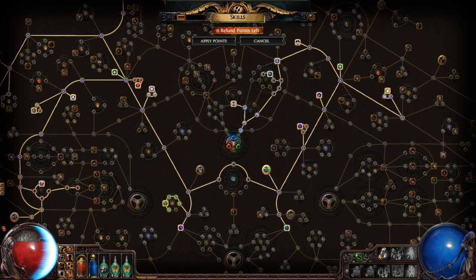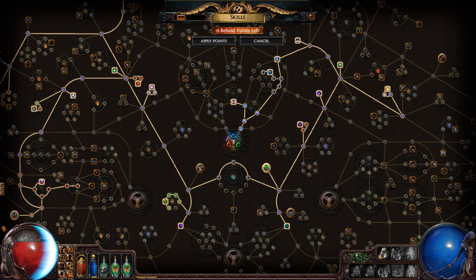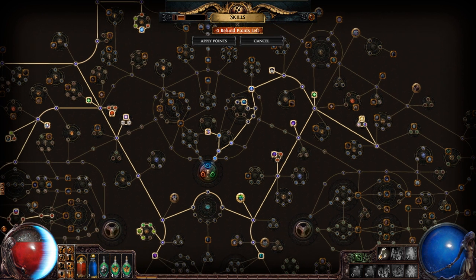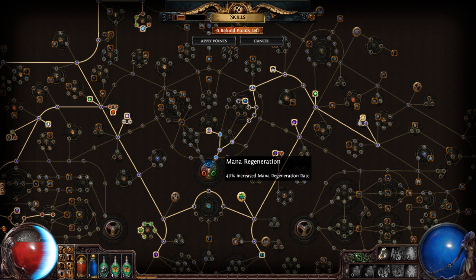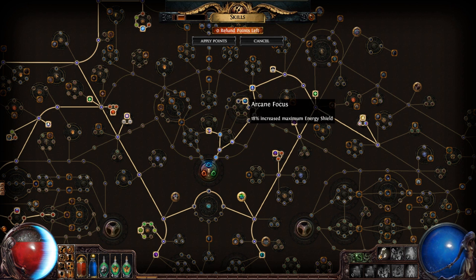I started as a witch — it probably could have been a scion with that life regeneration — but essentially what I did here was I went full-on summoner because I haven't played a summoner in a while. They've done a lot of recent buffs to summoning, so I kind of went up and got some more energy shield since this is a low-life character.